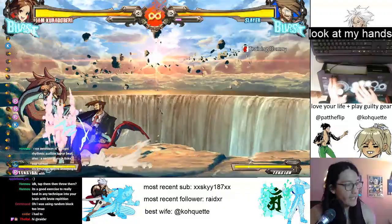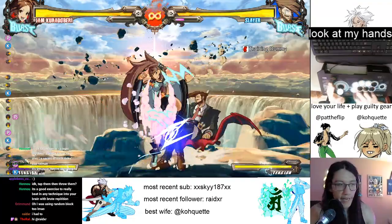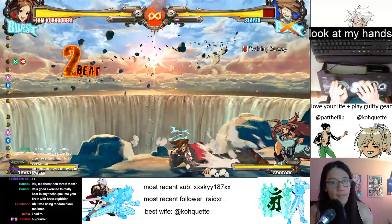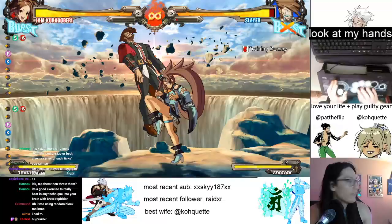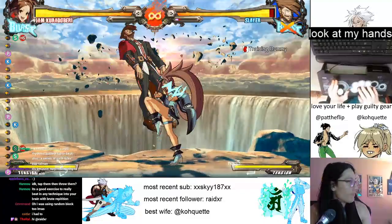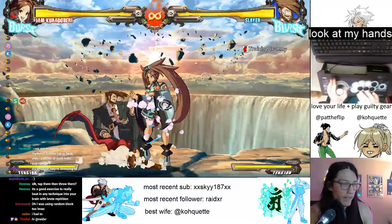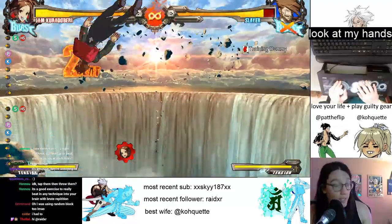2K doesn't actually Gatling into 2P. So for this one, we'll do another fun one: we'll do just 5K and then whiff 5P into throw. The timing for that is actually really weird. The reason that whiffs is because they have to crouch block the 5K, so they're probably not going to stand back up for 5P. But they're going to see you attacking, so they won't necessarily be thinking they can press a button now. And if they try to press a button, your 5P might stuff them.